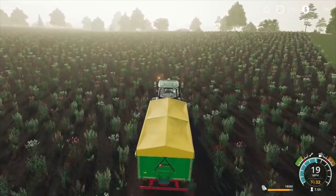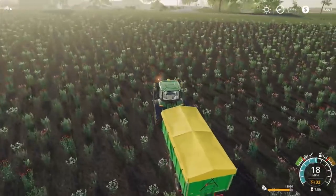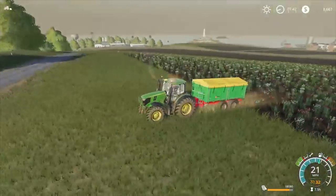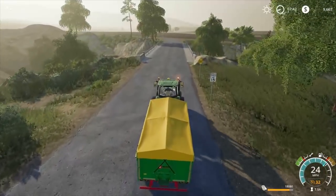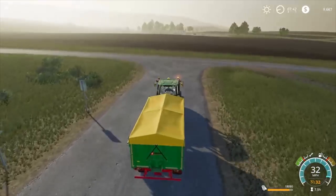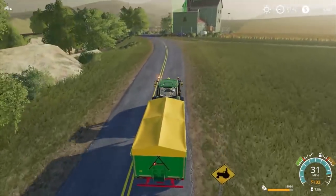We need to look at what we're going to plant — total mix ration, so we've got plenty of hay, straw, and grass. We can do soybeans again or canola instead this time. Don't really want to do wheat because we've got so many straw bales already. With wheat you can sell both the wheat and the bales — bales are worth plenty more than in previous games. The price of silage has dropped a little bit compared to FS17.